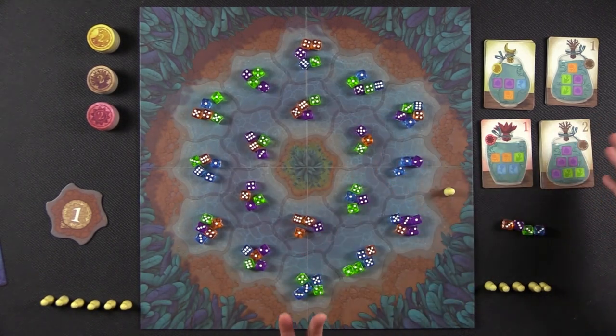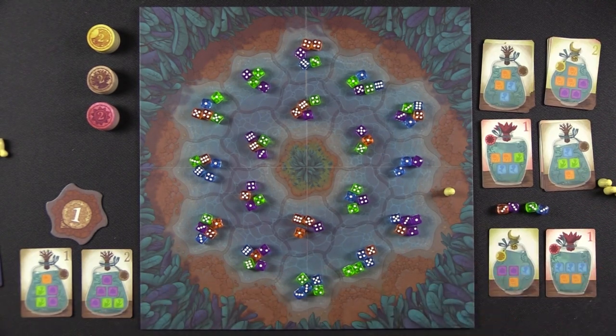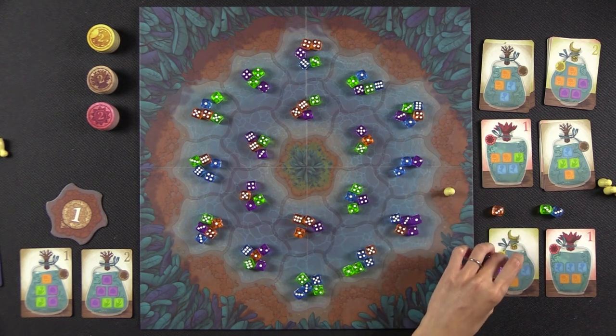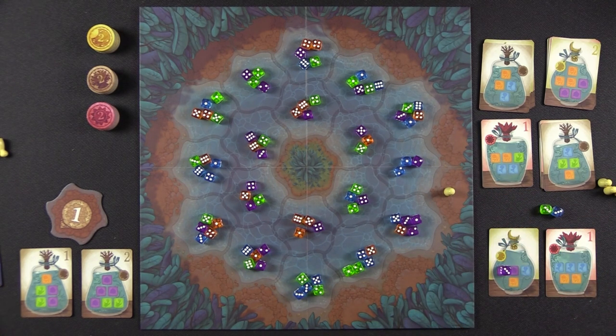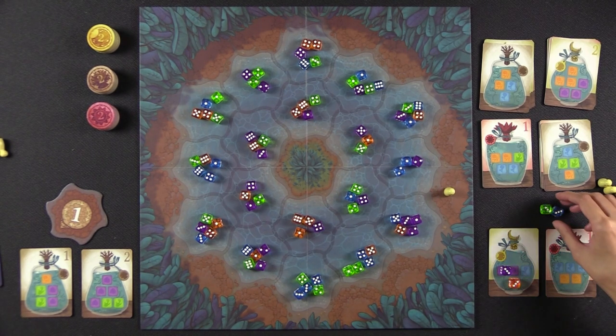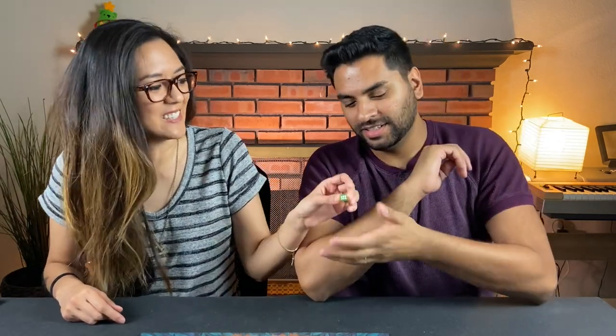Say we had two cards as our starting jars and I collected those threes. I would fill as many of my jars as I can with those colors. So if I have orange, purple, green, and blue, I could place the purple here and the orange and blue in another jar. Any leftover dice must be passed to the player sitting to your left in the first round — in the second round we go counterclockwise. In a two-player game the direction doesn't matter much. So the extra die goes to Naveen.